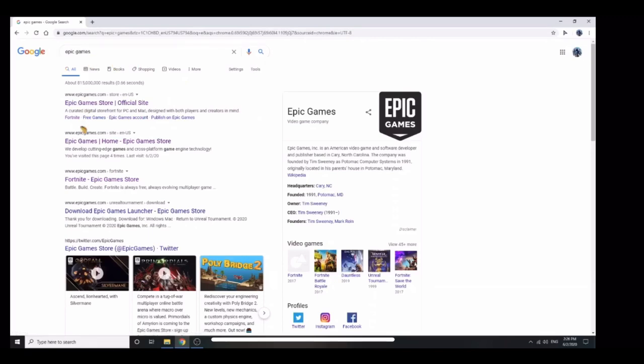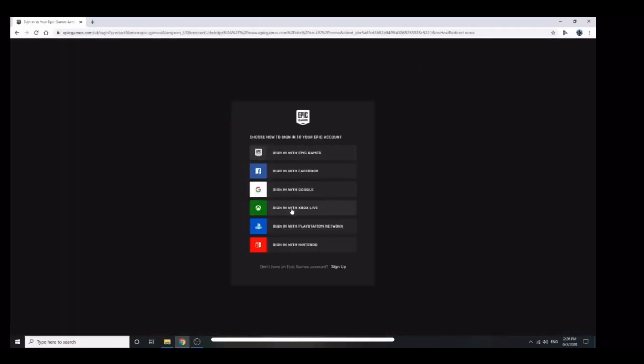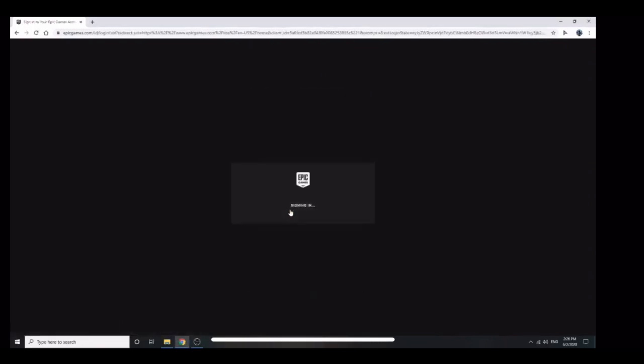So what you have to do is search up Epic Games on Google, then press the Epic Games home site, and then it'll show a prompt like sign in. So you have to choose sign in with Xbox Live and click that.